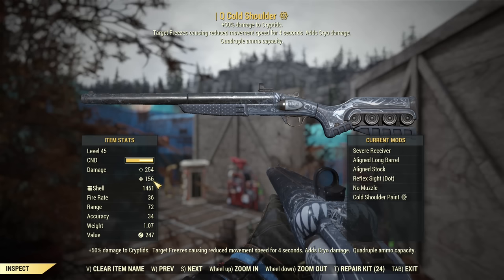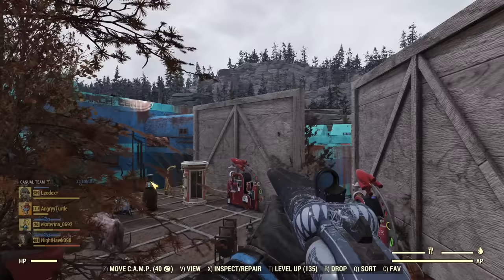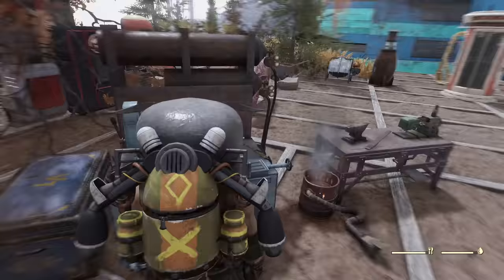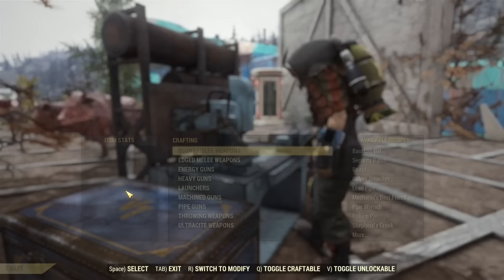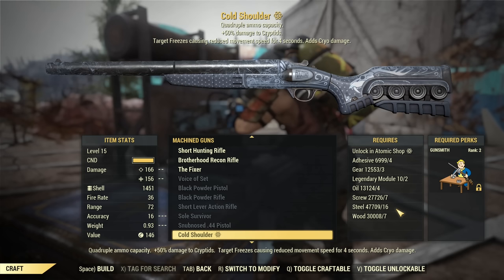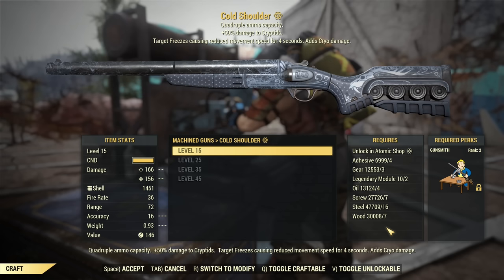The best part: it is possible to use it effectively as a full health build, which is what I like most. The cost of crafting is not super expensive. You can find it on your weapons workbench after you claim it from the scoreboard, listed under machine guns. The crafting cost includes two legendary modules, some gear, adhesive, oil, screw, steel, and wood.